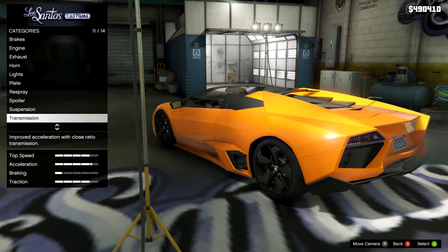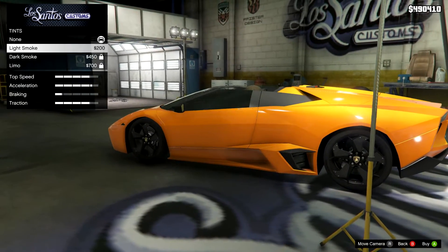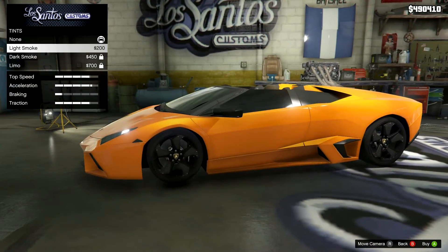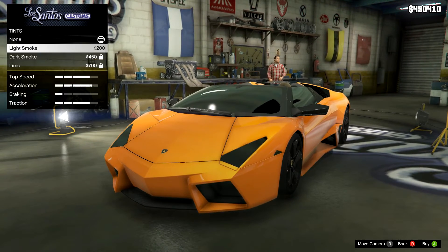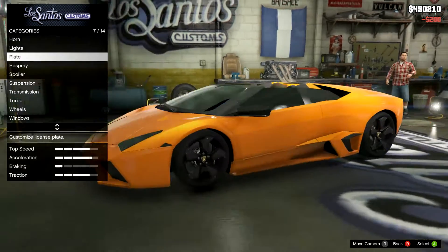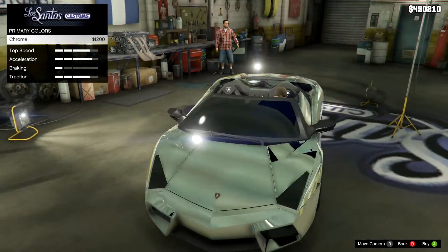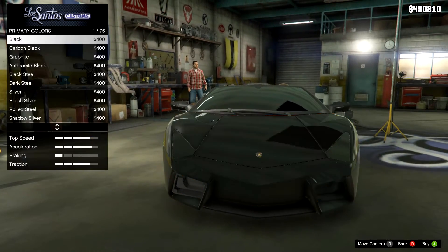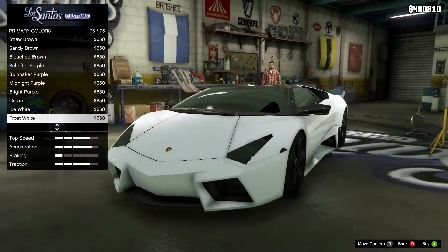It just sucks that there's not really any additional mod options other than the performance aspect of it. And a couple visual things, but as you can see there, the window tint with light smoke is completely blacked out, which actually looks pretty good on this car. But other than that there's really nothing else. You can change the color but there's nothing more visual — you can't customize the bumpers, the roof, the hood, or anything along those lines.